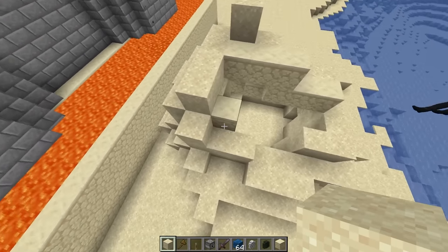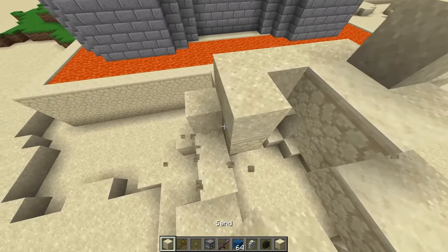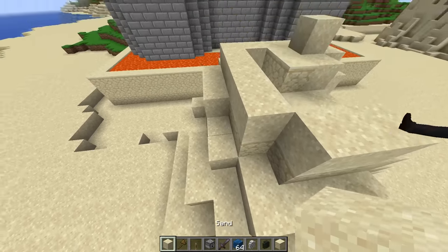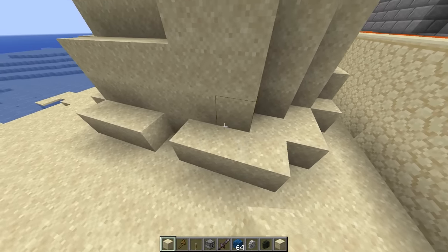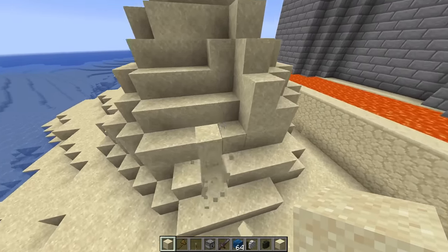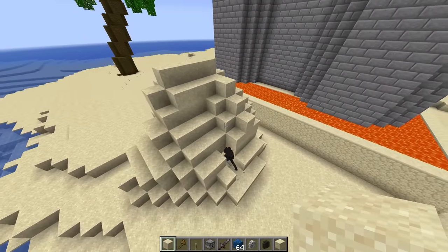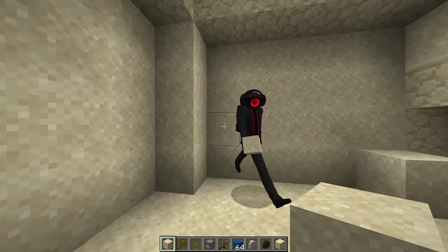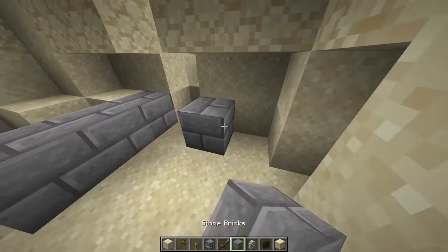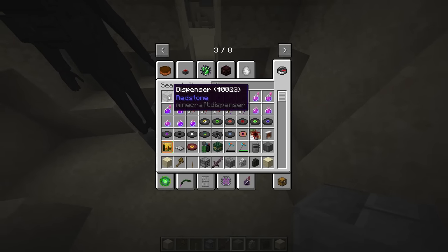Speaking about the TNT cannon — I'm not sure we have much space to work with here. How are we actually gonna pull this off? Don't worry, we got this! The little sand dune is pretty much done — now we just have to build the actual TNT cannon. Let me put dispensers in like this.